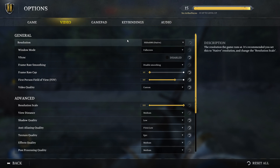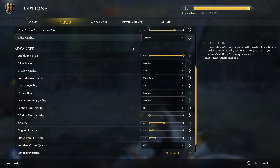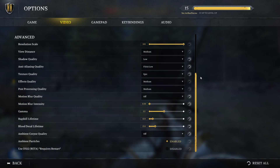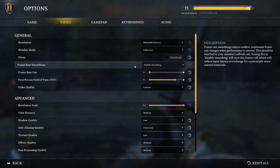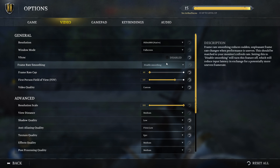When it comes to Video, these are the settings I'm using to get around 60 FPS most of the time. There's one more thing here — DX12 Beta Renderer — I have it disabled. I'll test it out but I'm not sure if it will help since I already have pretty good performance. Basically the settings are: Native Resolution, Full Screen — make sure it's in Full Screen because the game will run a lot better. Disable Smoothing — this helps reduce latency.